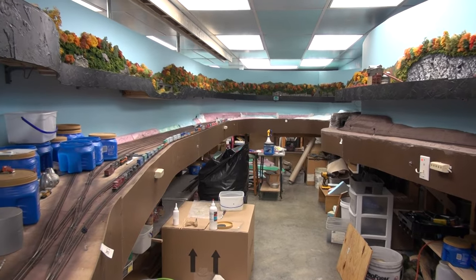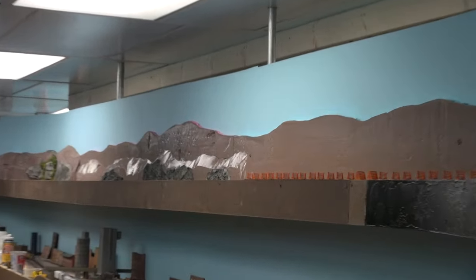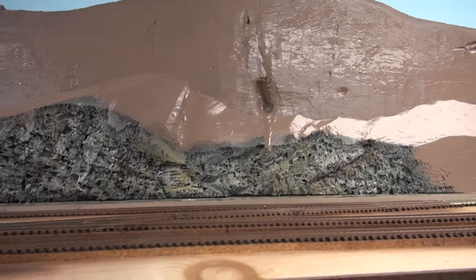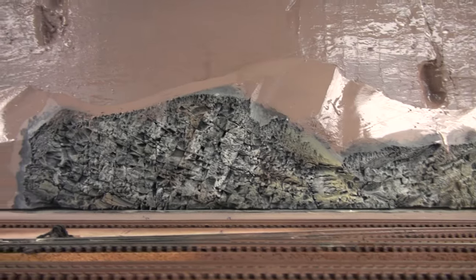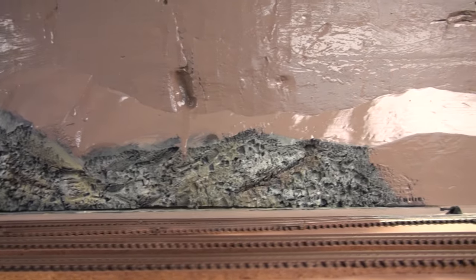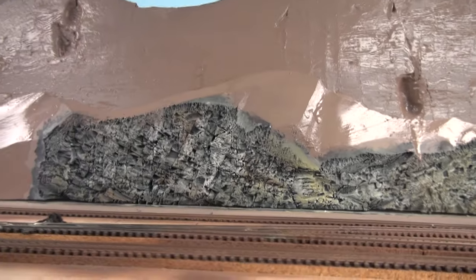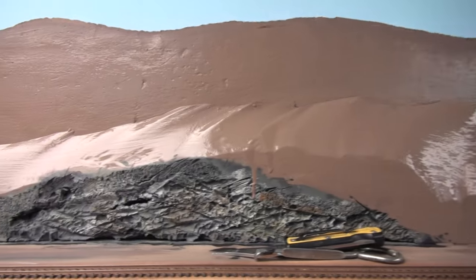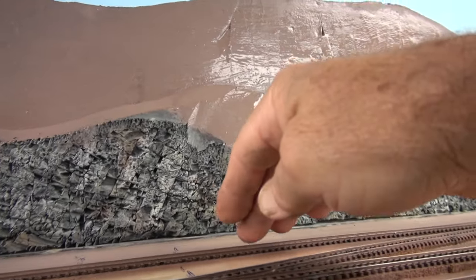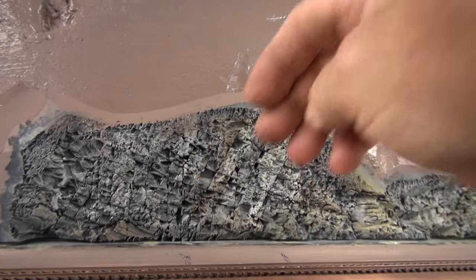I'm just starting to work on the coal mine area on the upper level. I can show you — I want to try the foam rock carvings again. As you see here, this is a canal; I cut this rock work out of foam — one there, and this is going to be right behind the coal loader, this rock right here and then this rock here. There wasn't enough room between the coal loader and if I put some kind of rock here it probably wouldn't look right, so I decided to do it this way.